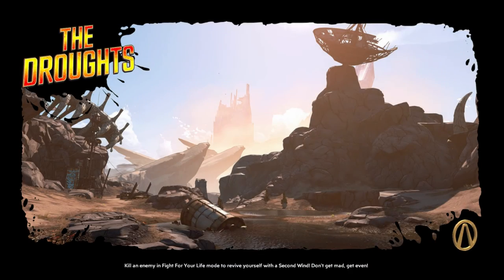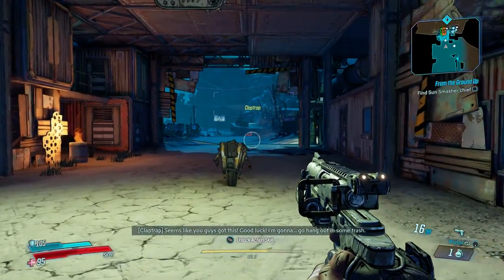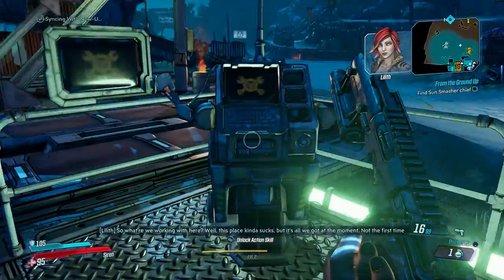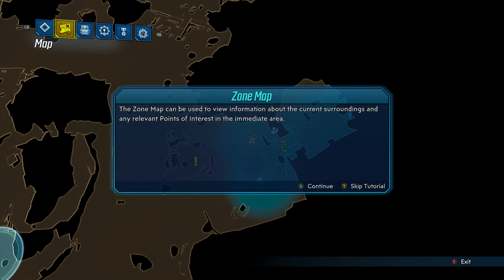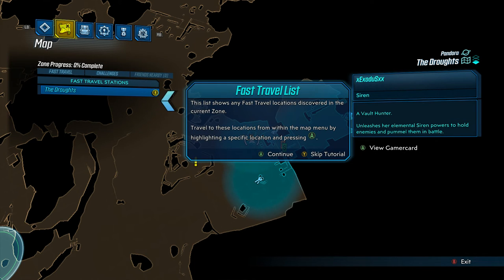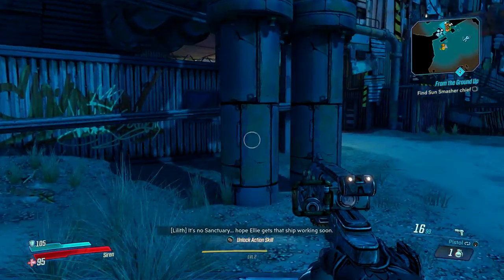The Droughts. Alright, let's use that thing — I'm pretty sure this is the way we're supposed to go. So Claptrap and I have to go find the Sun Smasher's chief. This is a map — it can be used to view information about current surroundings, points of interest, info panel, fast travel list, and navigation. So this is pretty much a map of the map. We updated that I guess.